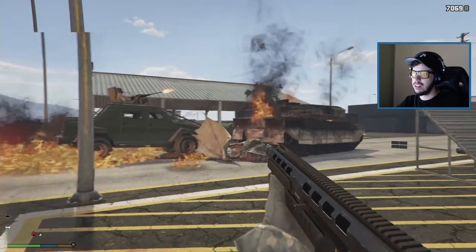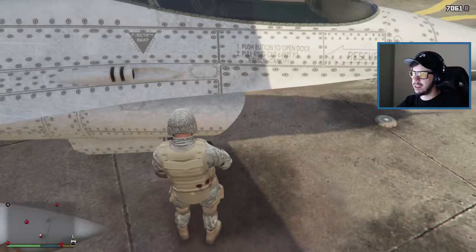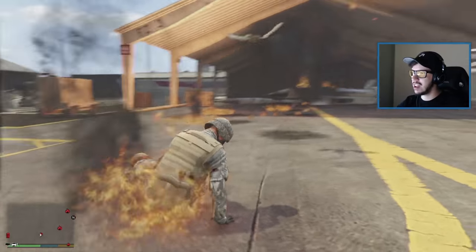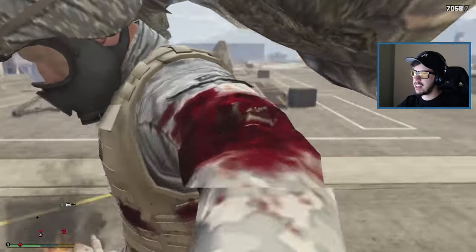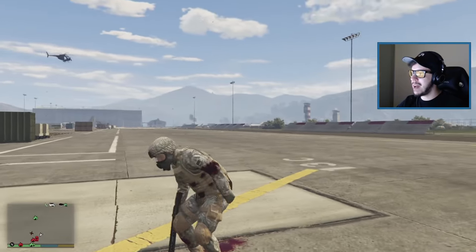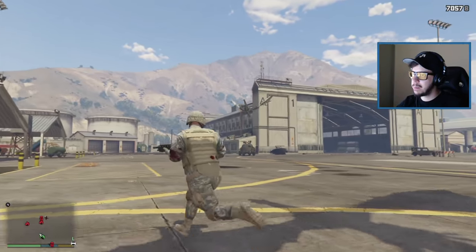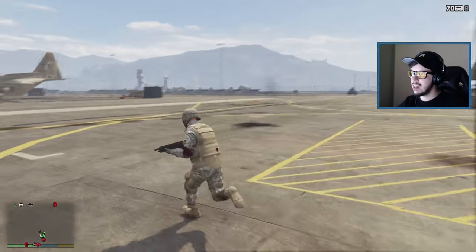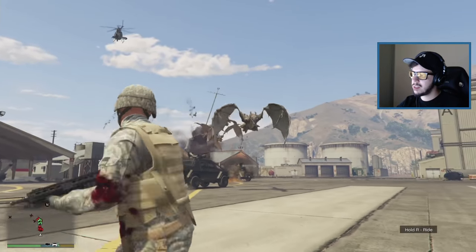I took one out but the tank exploded! He's flying away — here's my only chance to hop in the jet. Oh, there goes that jet too. That baby dragon messed up that tank! Big dragon picked me up — we need backup! Calling in a favor from the ally dragons. Tank, shoot at them! We got dragon allies on us now. We're definitely not getting in the cargo plane. There's some stuff going on — this dragon's evil I think!